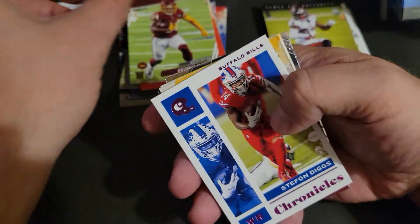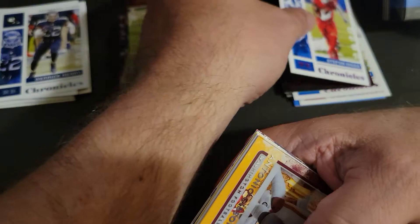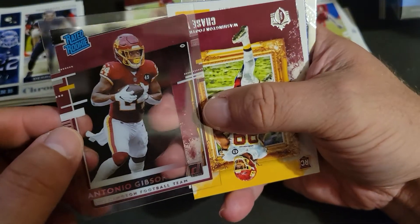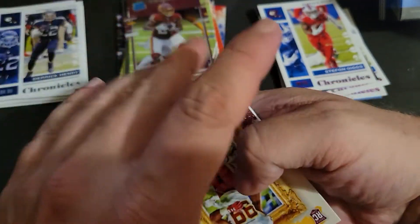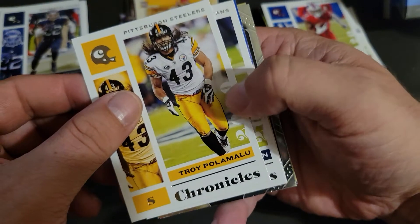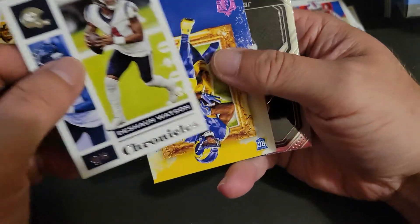Prestige Antonio Gibson Jr., who is playing quite well this season. Stefon Diggs parallel wide receiver there. Another Antonio Gibson, this time we got the acetate Donruss rated rookie. Chase Young Gridiron Kings — loaded with rookies. Troy Polamalu base, DeShaun Watson from my PC.